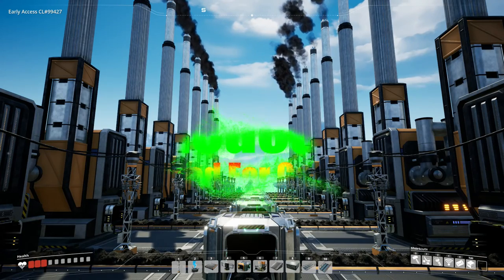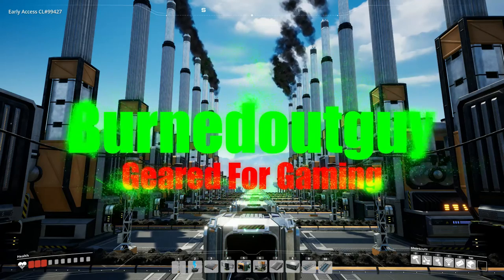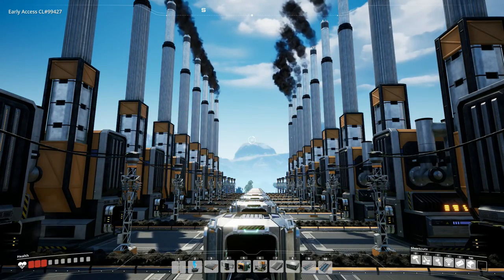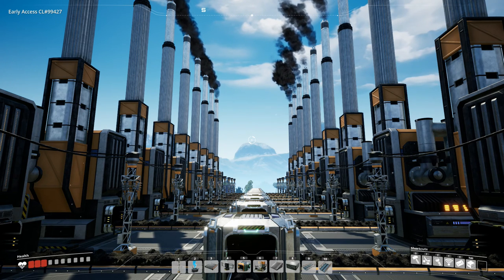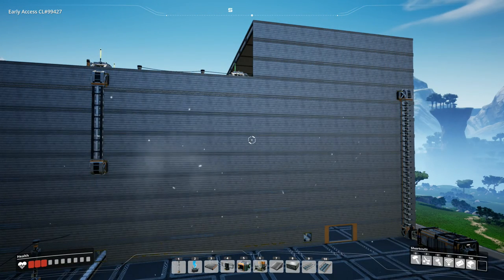Hello everybody, Burnt Out Guy here, and welcome back to Satisfactory. In the last episode, we optimized our power. We upgraded our power infrastructure with coal, and now we're up to 1,100 megawatts of power. And we also built this beautiful modular frame factory — the little cube thingies.